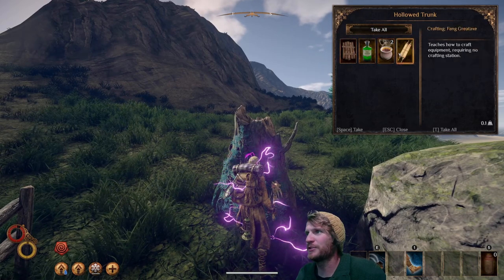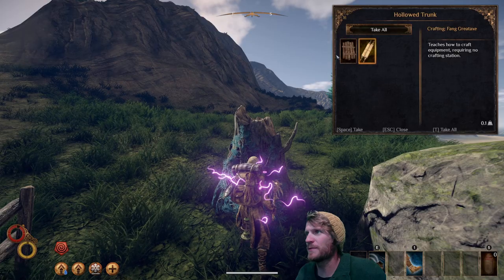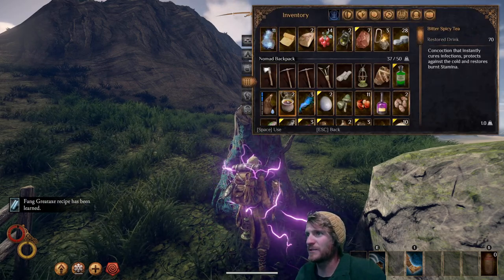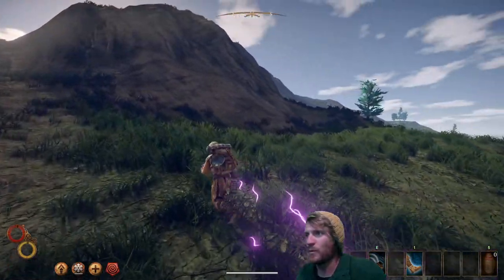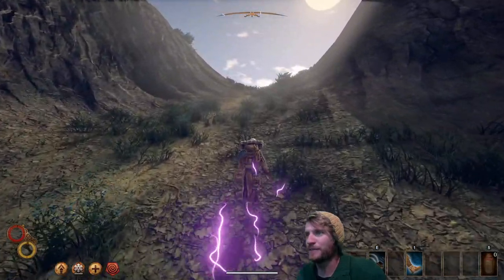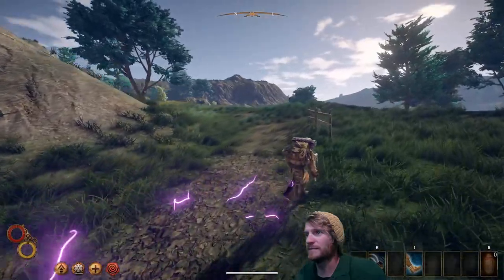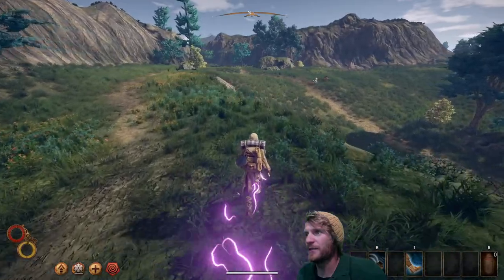We've got a hollowed trunk here — plank shield, antidote that cures poison, bitter spicy tea that restores burnt stamina, and a fang great axe recipe to read. The bitter spicy tea is the ochre spice beetle and water combination — that's the really valuable tea you'll want to prepare a lot of because you're going to be using a lot of it. You live on tartine and bitter spicy tea early on.